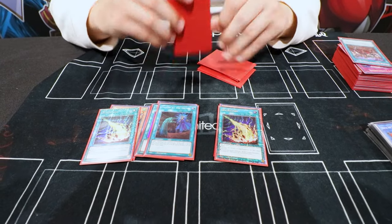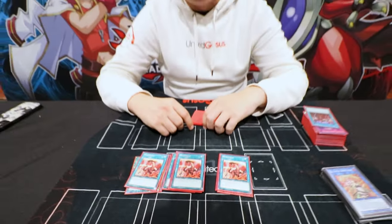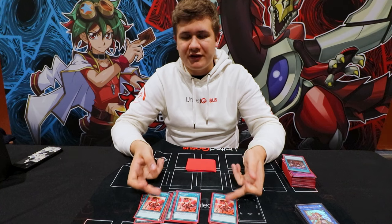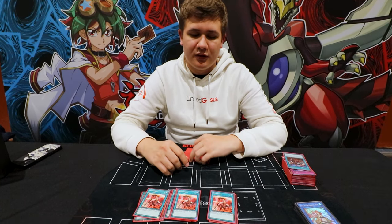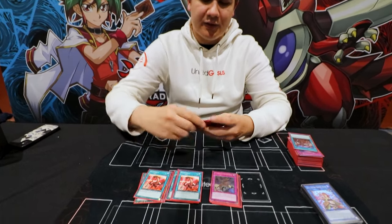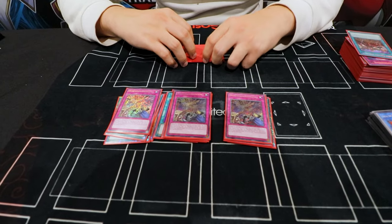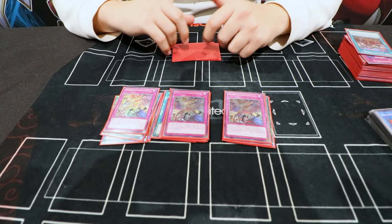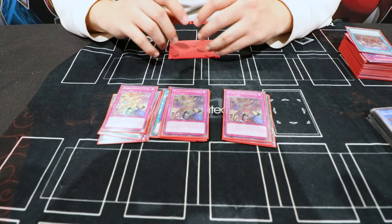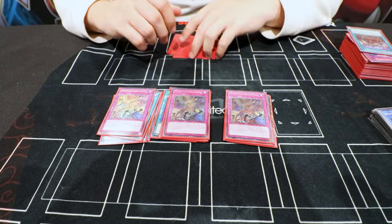The last eight cards are amazing. Three Heat Wave — it's just a blowout card post-side. We went most of the time first, so we wanted a card that auto-wins us the game and skips a whole turn of the opponent. Then triple D-Barrier. Even against Yubel you shut down Phantom, Desiree, and Arrelita. And most of the rogue matchups lose completely against D-Barrier, like fusion decks or some XYZ decks like Pearly.